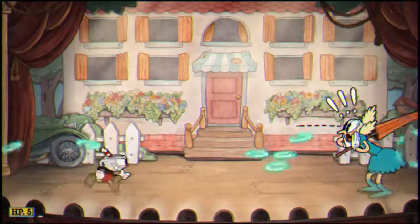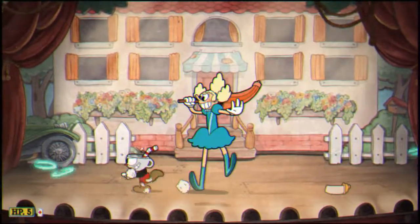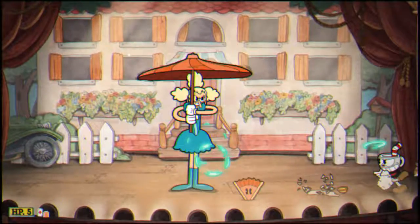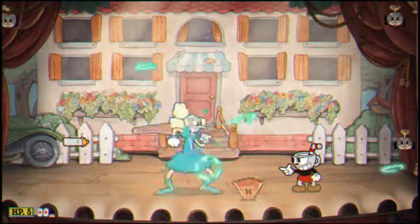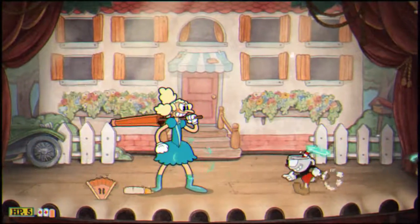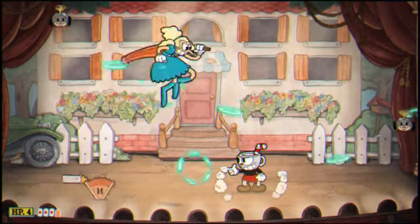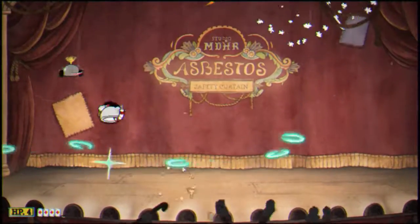Stage number 2, a little bit more going on. You're going to have babies coming out of the windows — they're going to be dropping bottles that will do damage. She's going to be doing the same jumping thing where she's jumping throwing fans, but now she's going to shake that umbrella and let those race cars out. They will go along the floor and the ceiling so you're just going to want to keep avoiding those. Watching out for the babies, watching out for Sally — and we just took a hit there.